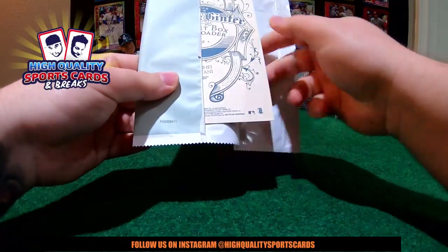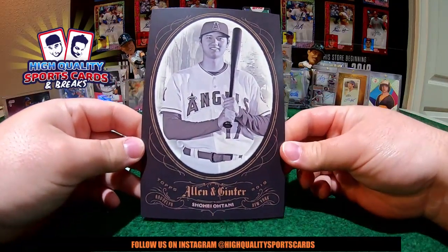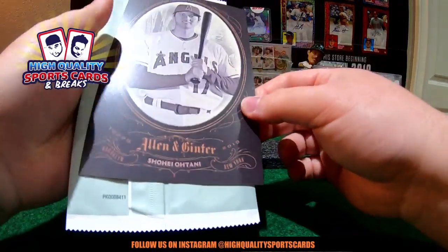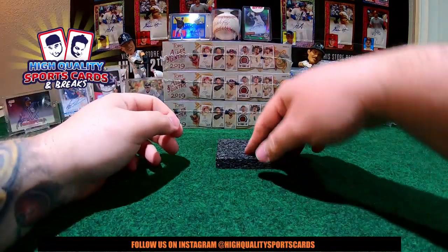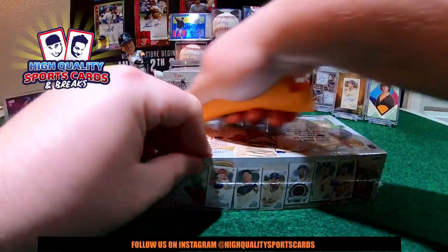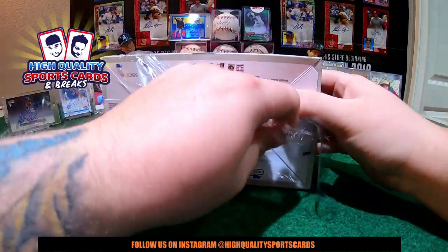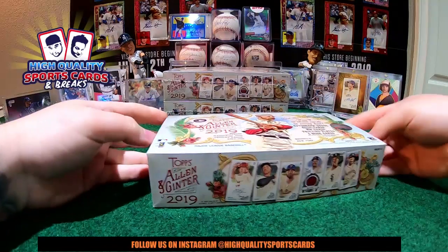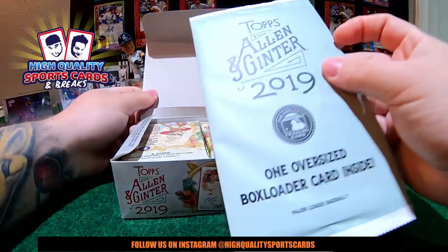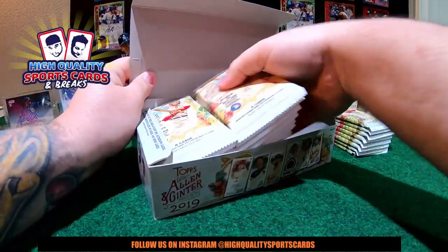And here we go with the box loader — first one, oversized Shohei Ohtani. All right, Angels. Nice piece for Brian. It is a rally of Donald Trump — it's the president rally for Donald Trump. Not a weak one? I can't imagine that, man — can't be hilarious. Could sell for thousands and thousands of dollars, man.